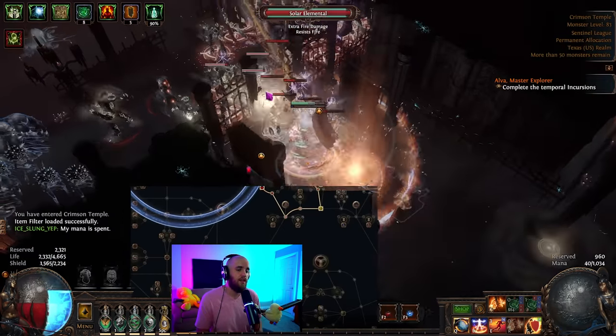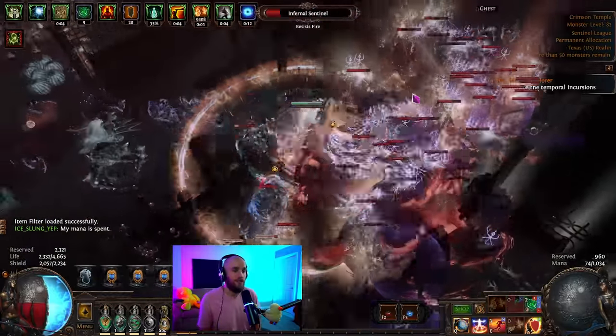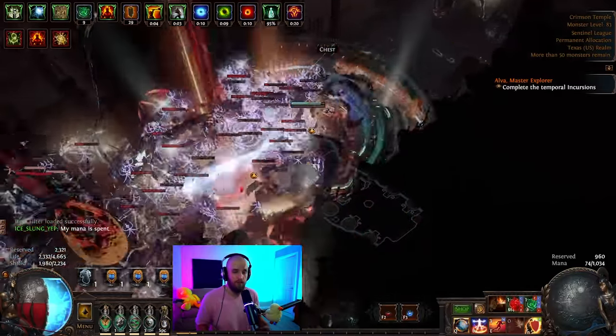That is most of the offenses. We use the typical Inquisitor stuff: Instruments of Virtue, scaling Battle Mage added damage, Righteous Providence to scale our crit, and then Inevitable Judgment to use that crit to ignore elemental resistances. This build is scaling mainly crit as well as physical damage, fire damage, and everything in between.